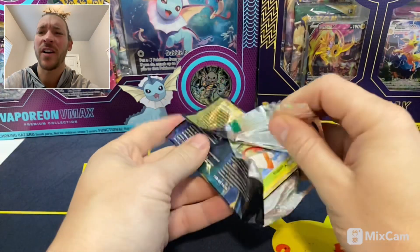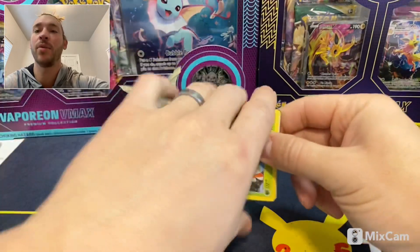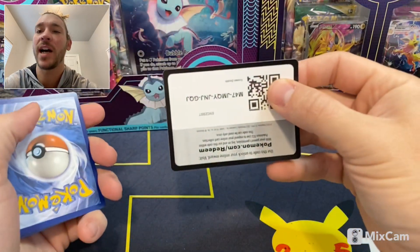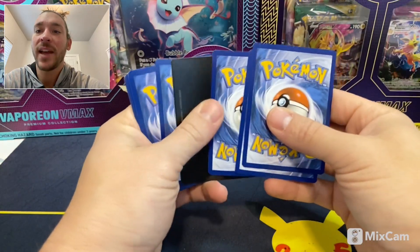I love that they changed the code cards because then you don't know if you're getting a pull or if you're not getting a pull. I love that, because I am the world's worst about opening up packs and showing the code card on the other side.